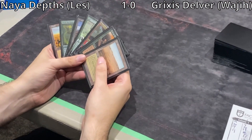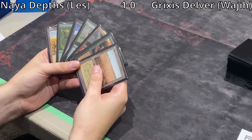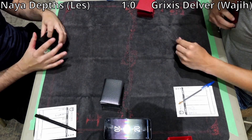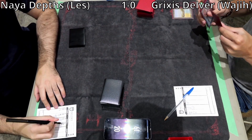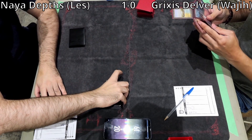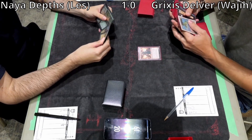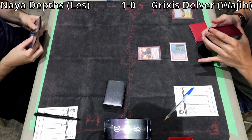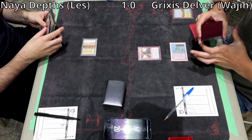Wajji cracks a Flooded Strand, goes to 19, and plays Dragon's Rage Channeler. I don't think there's any need to play Grafdigger's Cage immediately, although if you were, now would be the time since turn 1 Green Sun's Zenith is so common. He could have gone either way — this is the more aggressive strategy, which I prefer. But knowing you're playing against a 4 Green Sun's Zenith deck, Grafdigger's Cage seems very good.